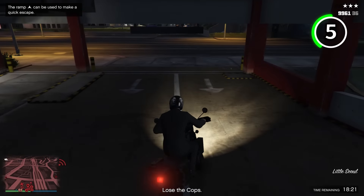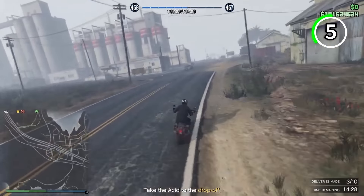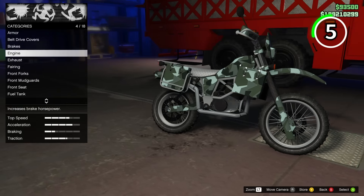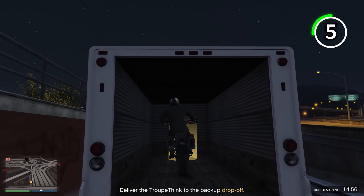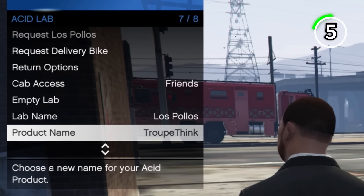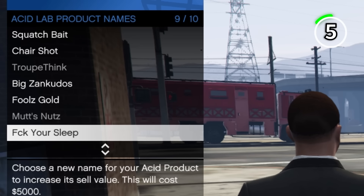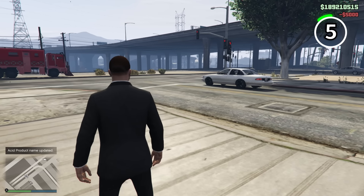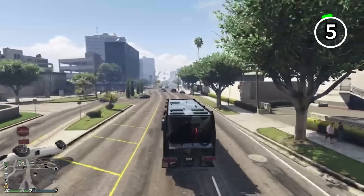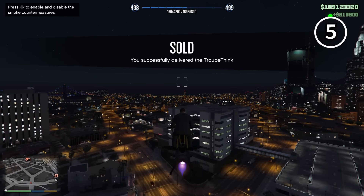It gets better because when you sell your Acid Lab, no matter how much stock you're selling, you will only ever get one sell vehicle, which is the delivery bike that you can also customize inside the Freak Shop. The sell missions are very easy to do — sometimes you drop off at several locations, sometimes just one. A small tip that most of you probably don't know is that you can change your Acid product's name in the interaction menu, and you will get a 5% bonus on whatever you're selling. It's safe to say the Acid Lab is an incredible business.